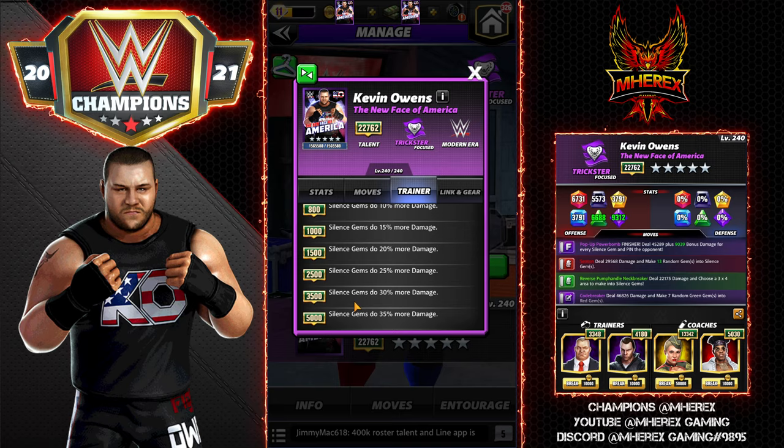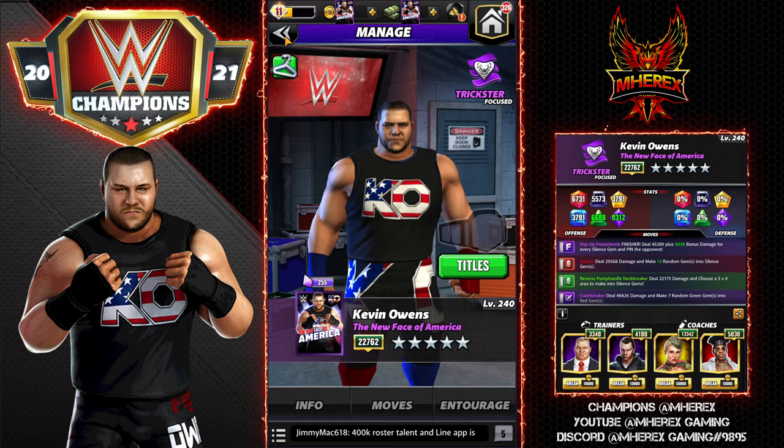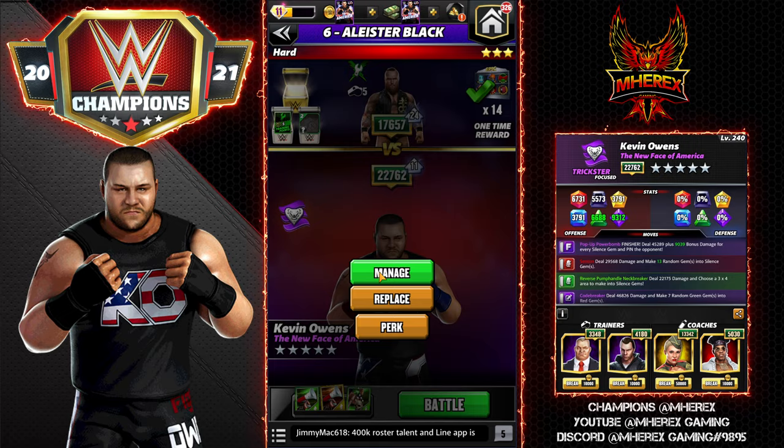He's the silenced gem damage trainer. At 5k, silenced gems do 35% more damage. So potentially on Champa and guys like that he's useful. He would be useful on himself, but you can't train him with himself.